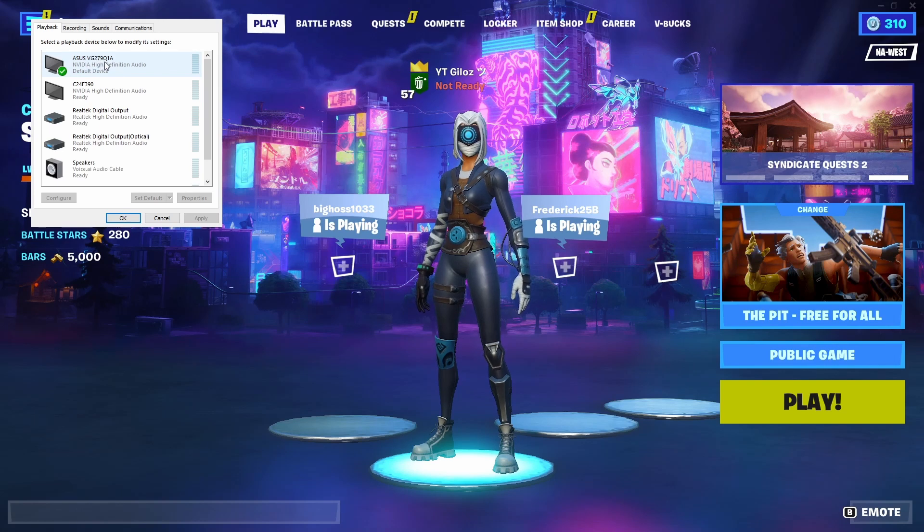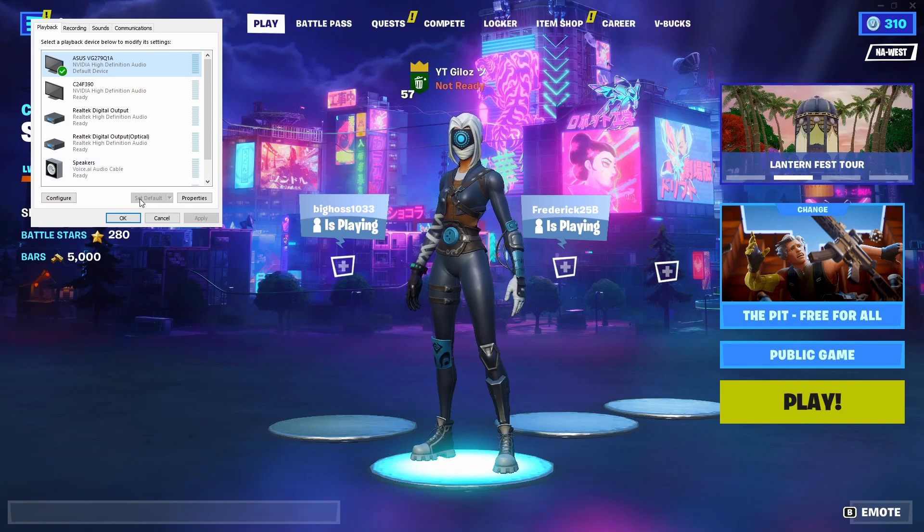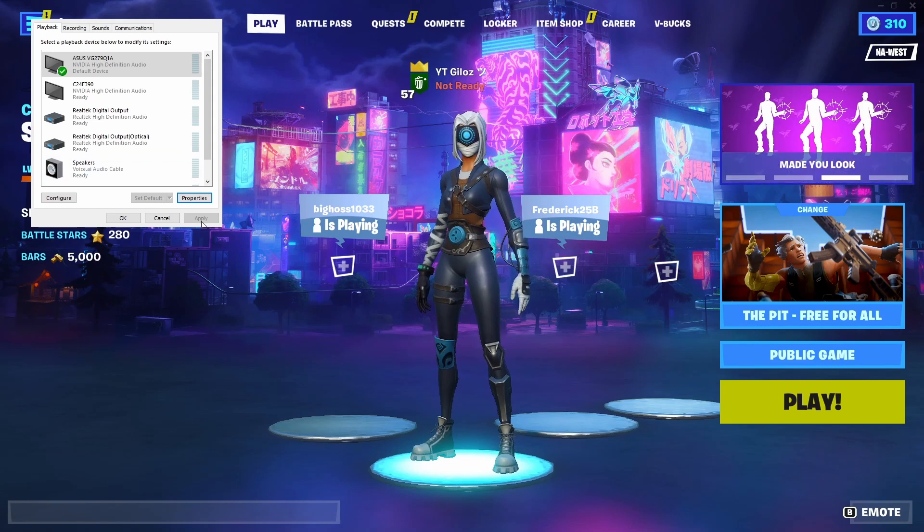So find out which monitor your headset is connected to, and once you find that out, left-click on that monitor. Once you left-click on it, put Set Default, then press Apply, and then click on Properties.